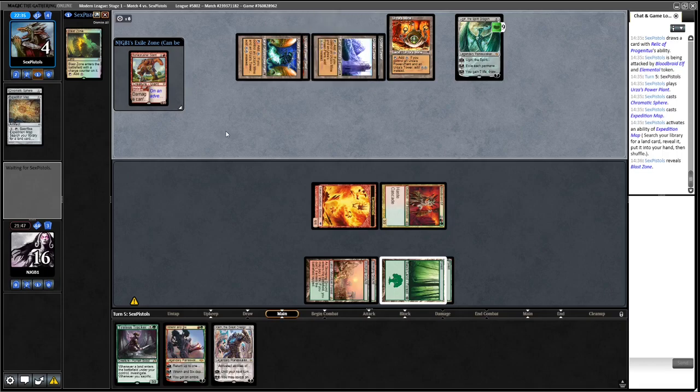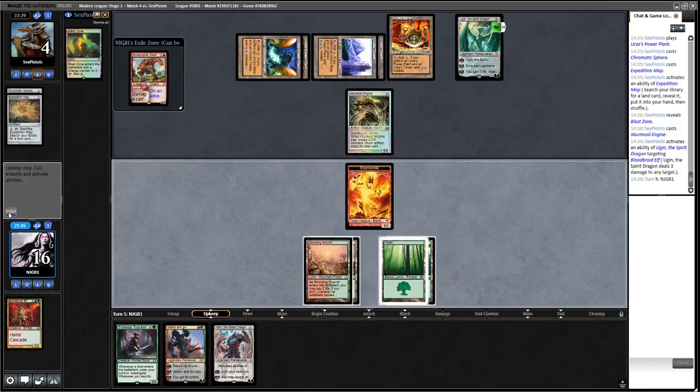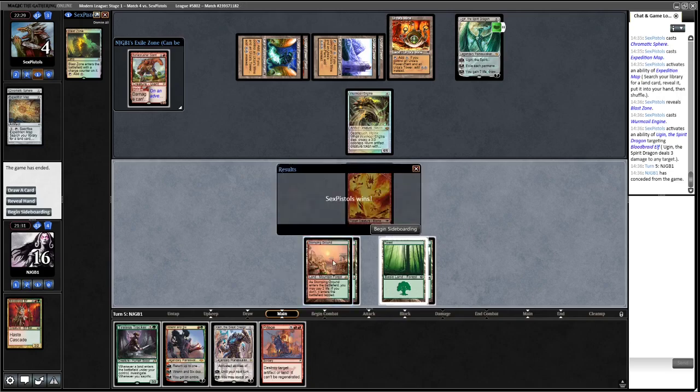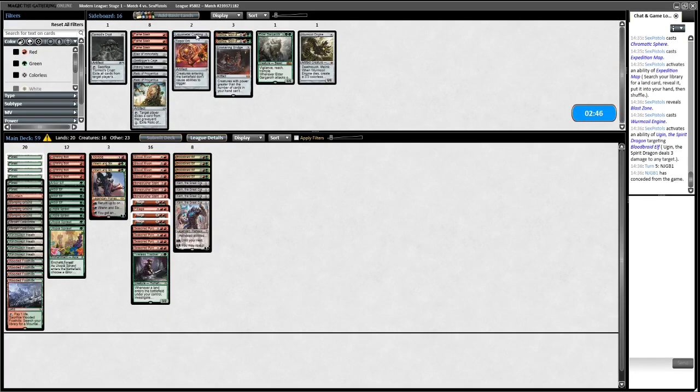Okay, we just lose. If we get a land we can potentially hold on with Pillage — we could have Karned for Pithing Needle but as it is we do lose this one. Pillage is coming in pretty much too late. So we're going to do the same as before — get rid of the Klothys, bring in Abrade, and I do want Pithing Needle instead of leaving it in for Karn.